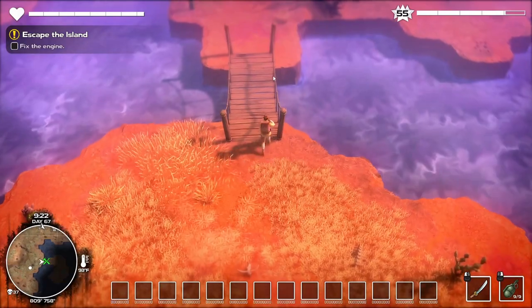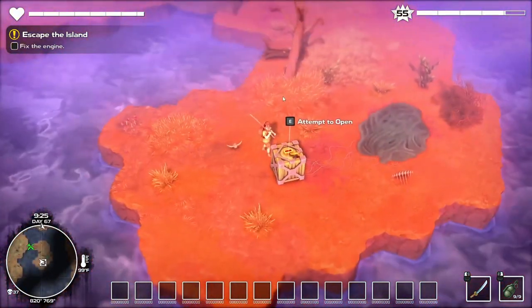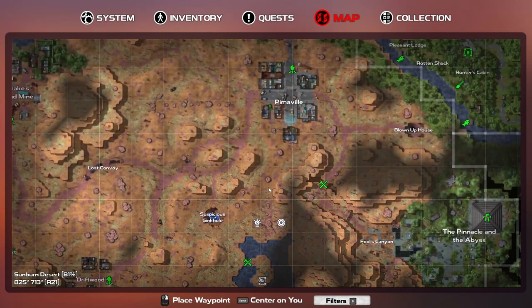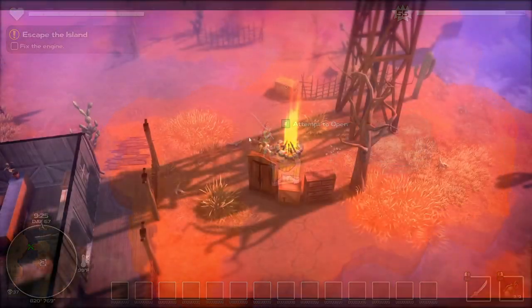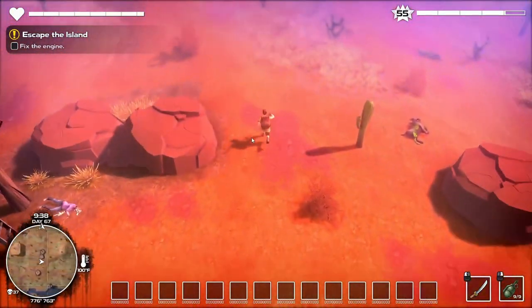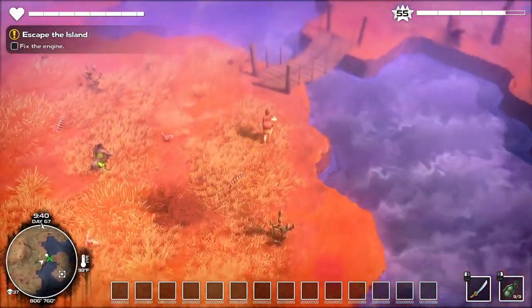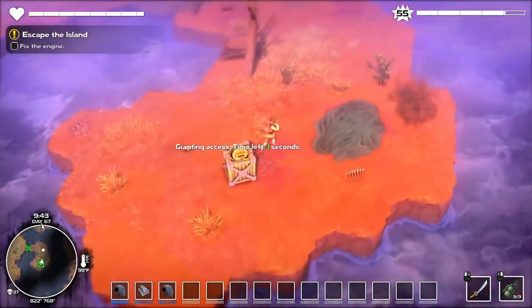The next thing we've got is to fix this bridge. On the other side we've got a time crate. We'll have to run straight across and get it. Just got to run straight across — hopefully we don't miss our mark. I think we're going to be okay. I got one second left. That's pretty damn good.